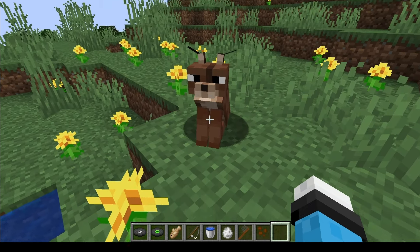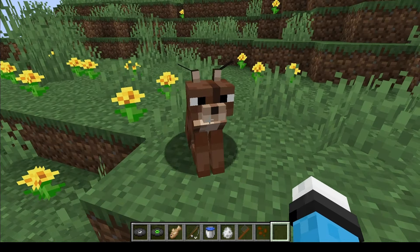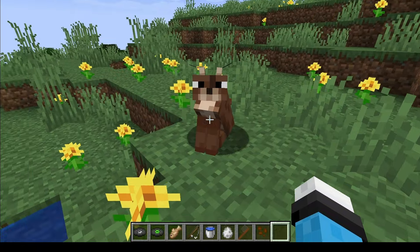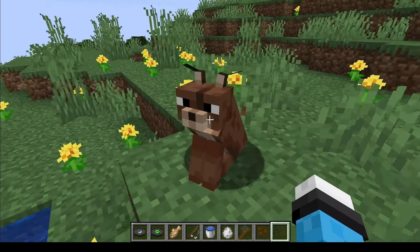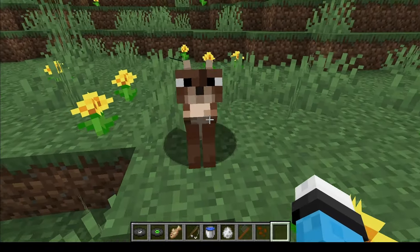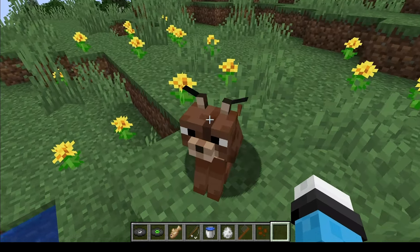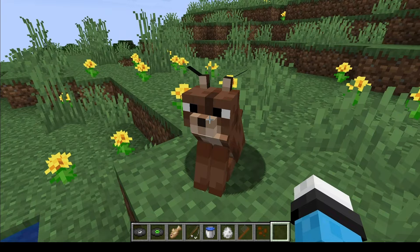The next one I'd like to share is the Caracal mod. The first mod was for 1.18.2; this one goes up to 1.20.1 — I'll share links below. Caracals adds caracals to the world. You tame them like a normal cat, and they make this cool little shrill sound. It's like the wild cat. Ain't it a cutie?